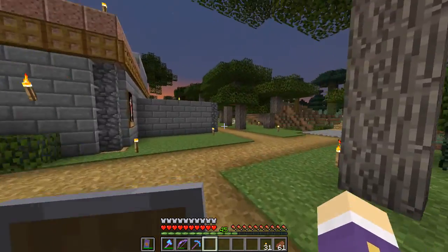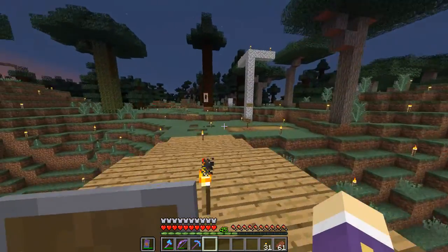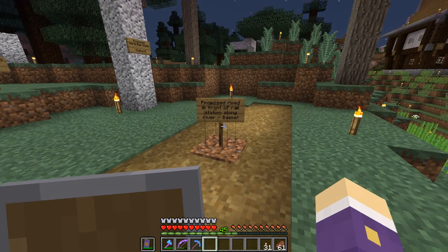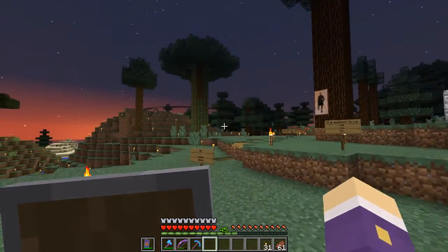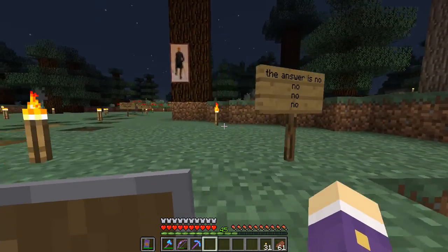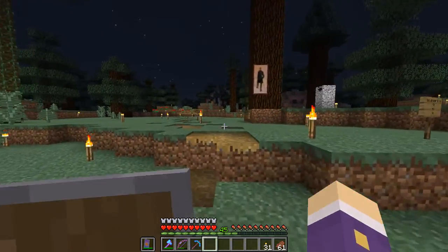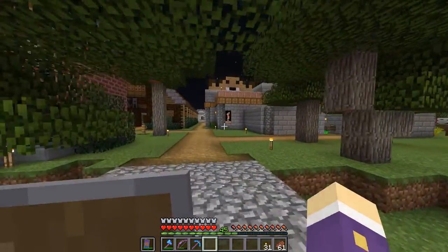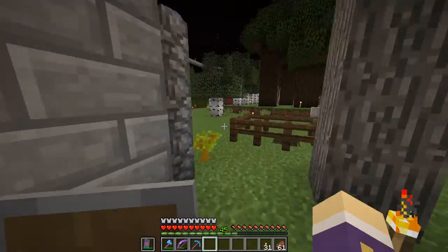I'll grab a couple of stacks of pumpkins to help with lighting up the desert area. It's going dark now so we need to sort that out. There's a bridge over here — 'Proposed road to the front of the rail side along the river.' And there's a 'Proposed north railway station' sign — but nothing is actually there yet. That's how we communicate on the server: leaving signs for each other.